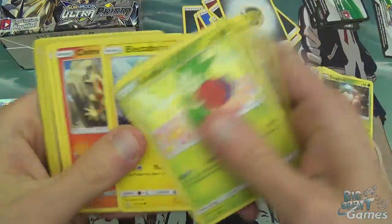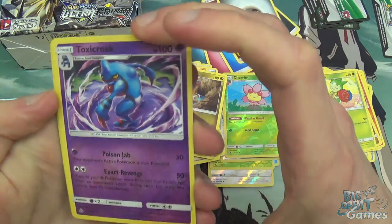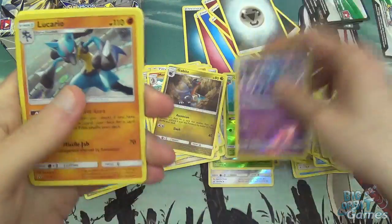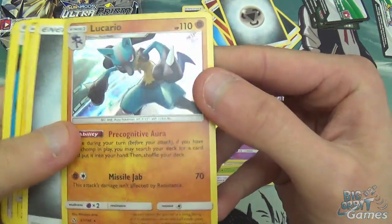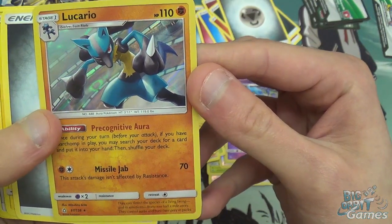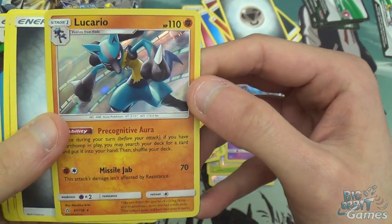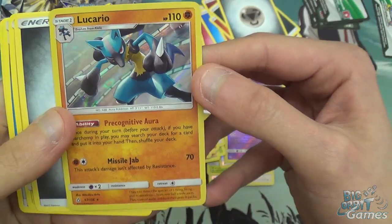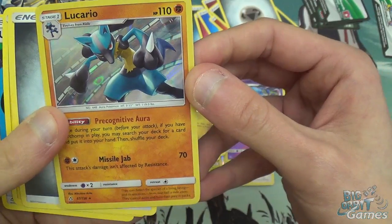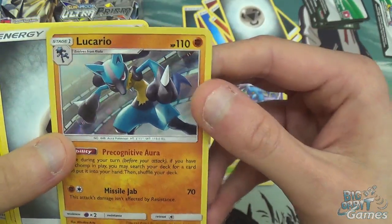Gible, Electabuzz, Chimchar, Passimian. Got a Reverse Holo Toxicroak — that's pretty cool. And a Holo Lucario. So, Precognitive Aura — once during your turn, if you have Garchomp in play, you may search your deck for a card, put it into your hand, then shuffle your deck. Double teaming with Garchomp — pretty cool. Missile Jab: this attack's damage isn't affected by resistance. That's really good. Stage 1, not bad. 110 HP.